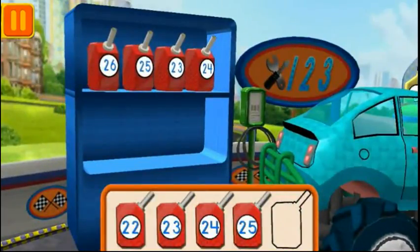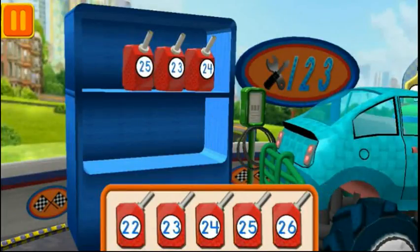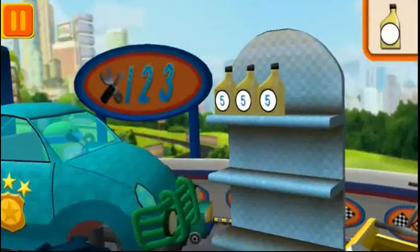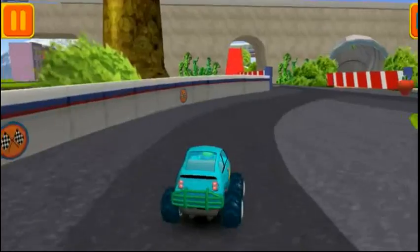Help put the fuel cans into the right order, from smallest to largest number. Drag the cans from the shelf to the tray. We need a big lug nut — tap on the lug nut that has the largest number. Each can has five units of oil. Let's count them by fives. Five! Ten! Fifteen! We're ready to get back to the track.